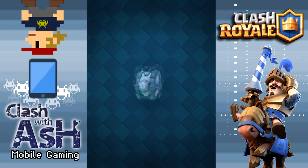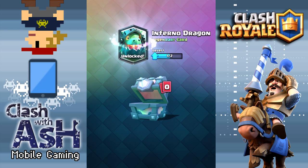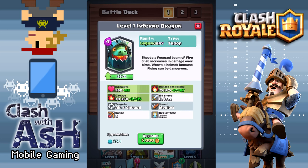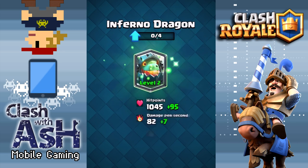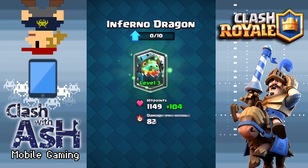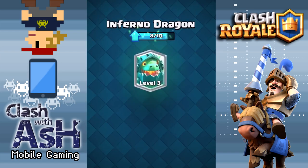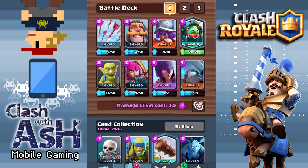Now, I'm sure you've seen him before through all these leaks this update, but we're going to open up this legendary chest, and you can see we just happened to get lucky. Maybe because I'm on the developer build, maybe because I'm just lucky, but let's go ahead and level up this Inferno Dragon to max level right now. I know a lot of you guys are interested in the stats and the progression of the stats. You can go ahead and pause and take a look at what you're exactly upgrading.